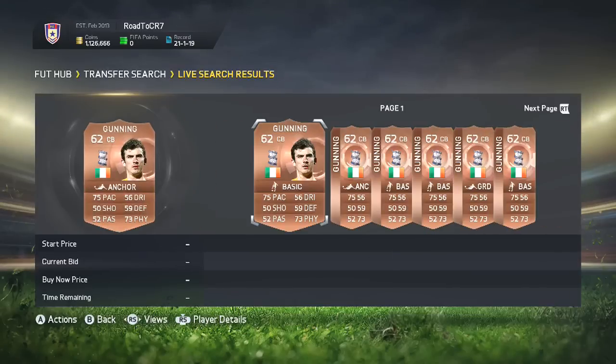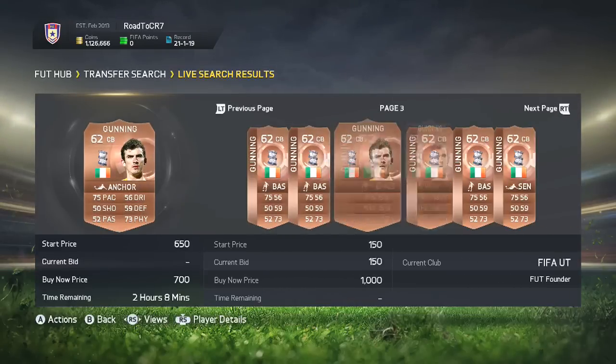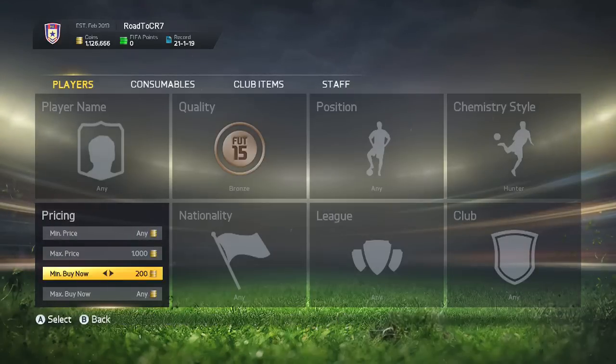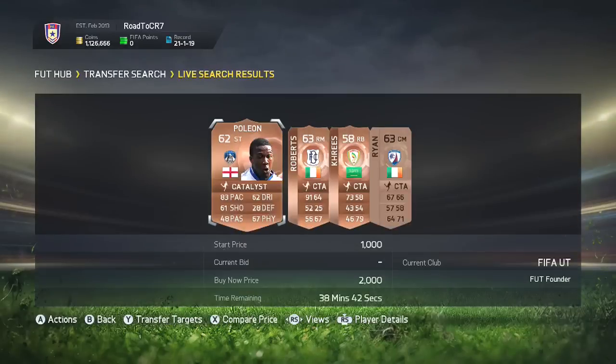Gavin Gunning, 700 coins with an anchor chemistry style on — you could probably sell him on for maybe 500 coins profit. Over time you should be able to add up your profit with this method and make a ton. I would rate this probably about a 9 out of 10 method.